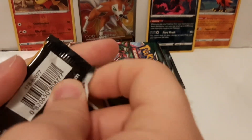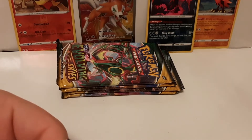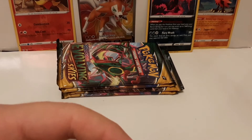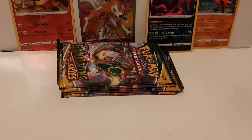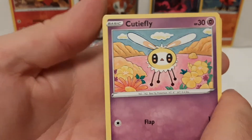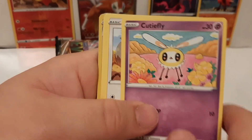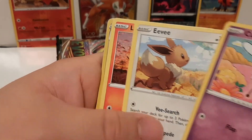I ran into a bunch of the younger fans and I complimented their costumes. The parents thought it was super cool. I said, you know, I was your age when I started getting into Pokemon. The kids really appreciated that. They showed me some of the cards they had brought with them — it's a cool collection. One of them had some of the fossil sets, so I thought that was really cool.